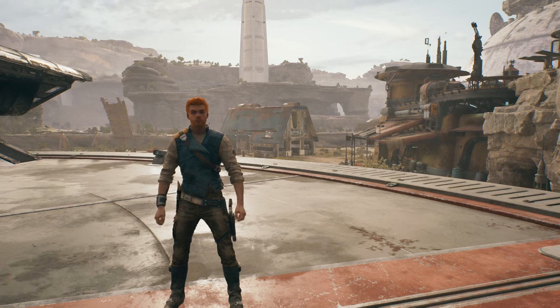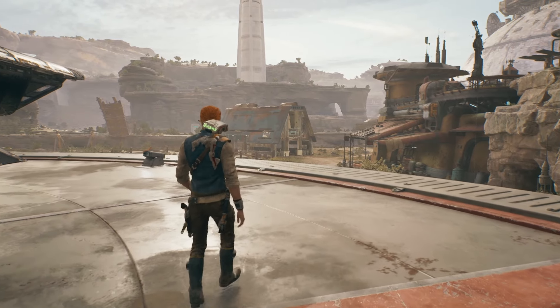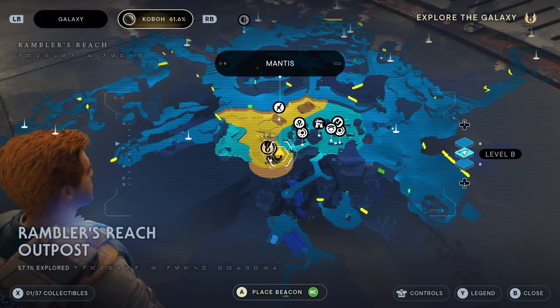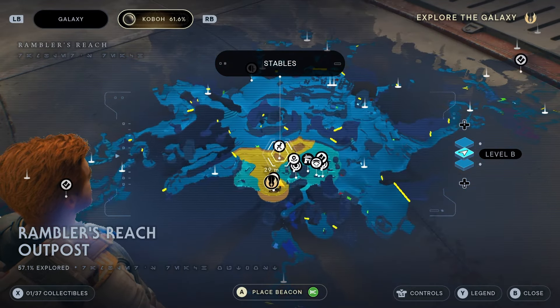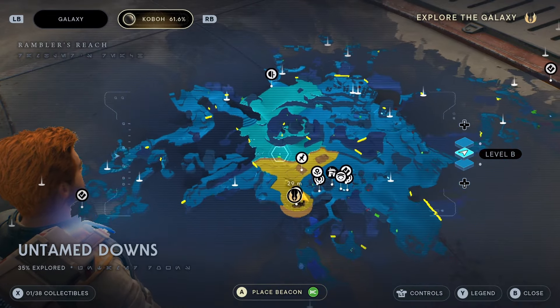I'm going to show you a secret in Star Wars Jedi Survivor that has to do with that giant bird that you encounter and rescue when you have to reach the forest array. So if you've ever done that part of the main story, you'll have freed the bird and it'll fly off. Well, now after you do that, there's somewhere you can go in order to interact with it.